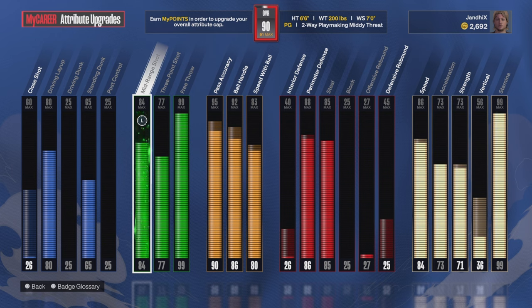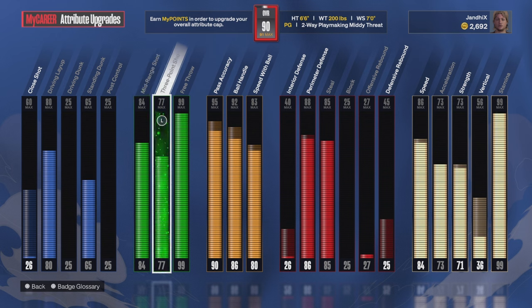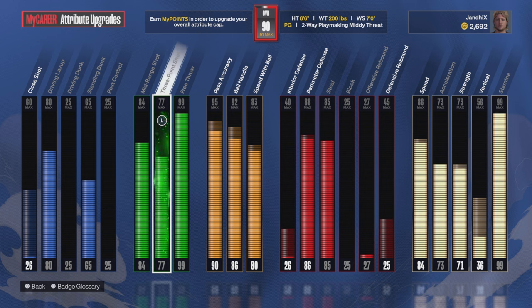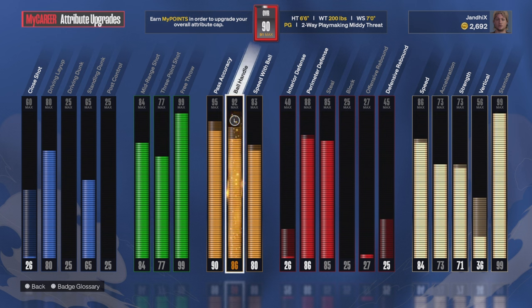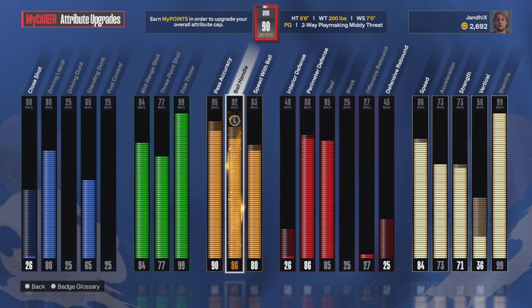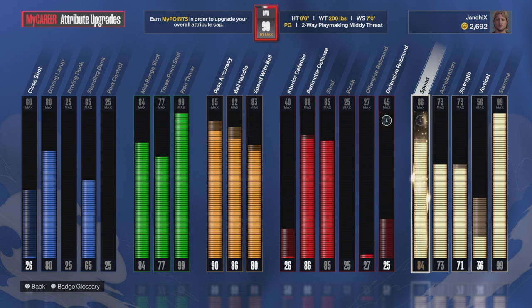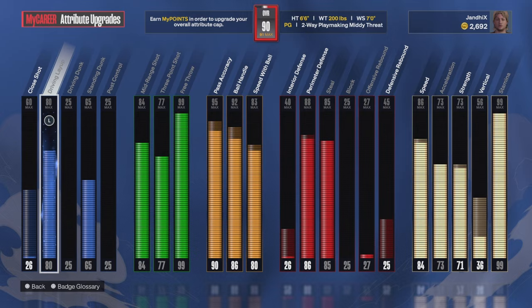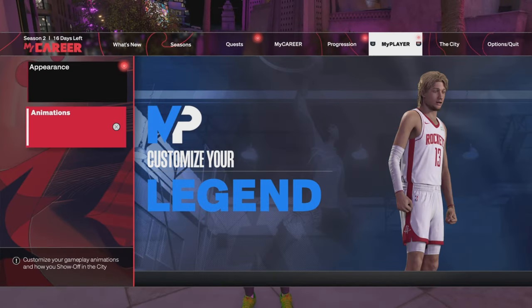I went with an 84 mid-range — I should have went with 85, but I went with 84 mid-range and that got me gold mini magician. I made this build because I was gonna make it with like a 77 mid-range and a 77 three so I can get the name 'two-way floor general.' But I was like, if I gotta carry the team I'm gonna be stuck, so I had to change some stuff around to get this 84 mid-range.